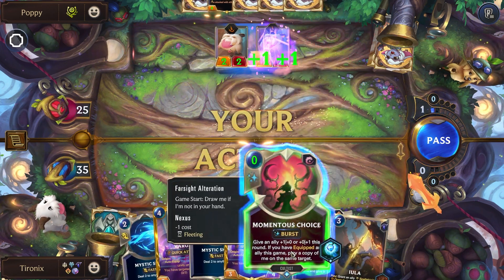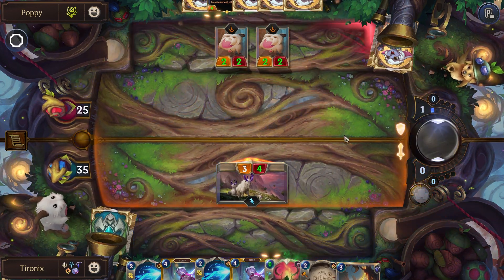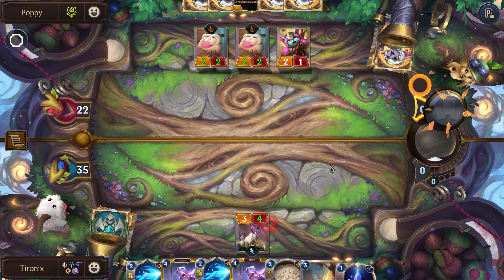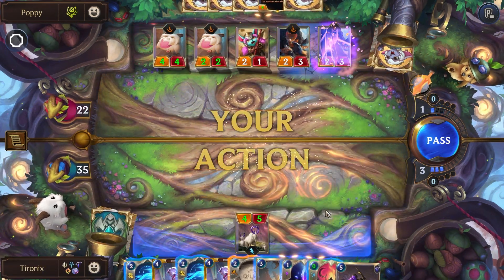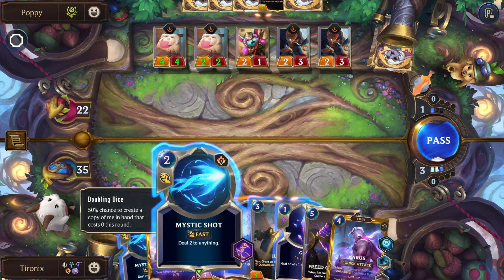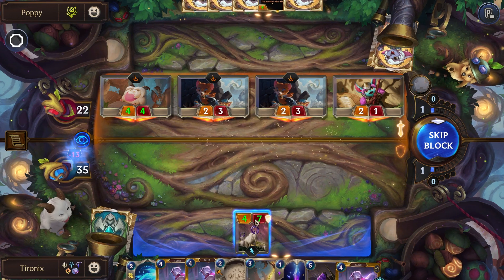We're playing our Mountain Goat first so we can take the benefit of our Momentous Choice. I'll wait and see what they do. I think we'll try to see if we get lucky with the doubling dice. We'll try to take care of some of their threats and see if we can get some free copies — and we do not get lucky. Sad.